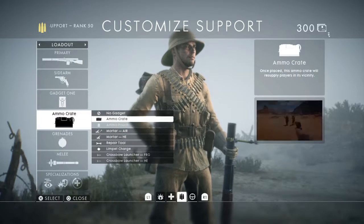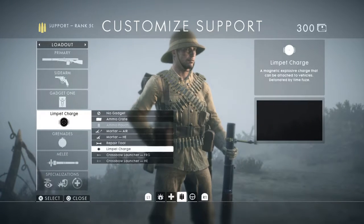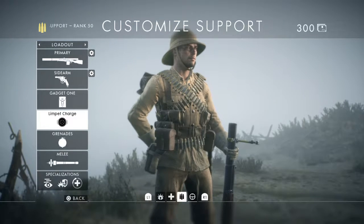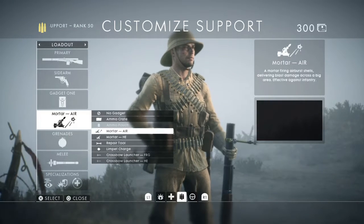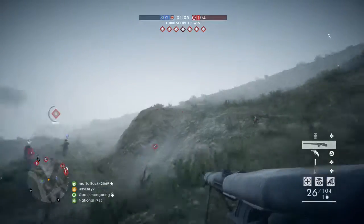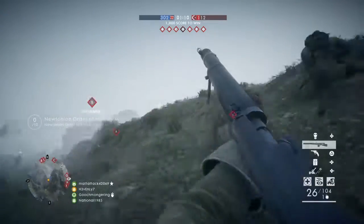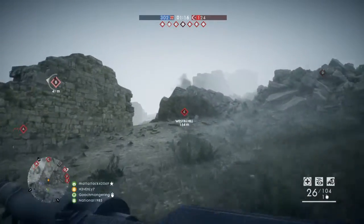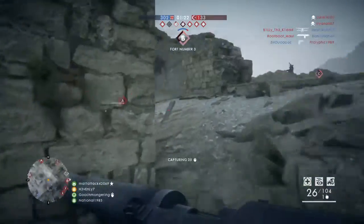I don't want that. I don't really like grenade spam, I'll just go with the limpet charge. I'll start off with the airburst mortar and we'll see where it goes from there. Little Bulldog revolver. My Hewitt automatic. So glad that they're adding the Ross rifle in this game.